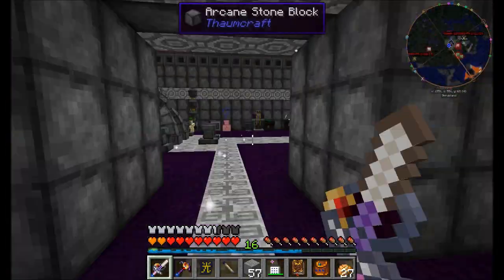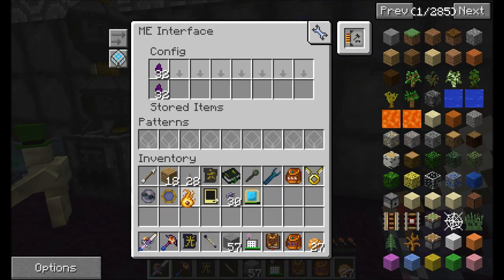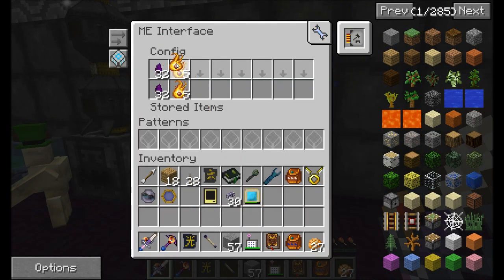Now what I'd like to do — we also set up for Nitor. I want to keep a certain stack of Nitor in here, let's say 32. So I'm going to bump that up to 32. That sounds cool.